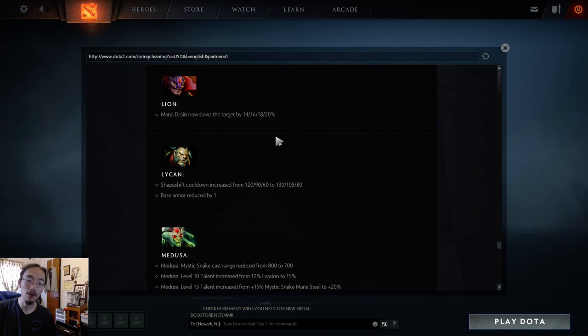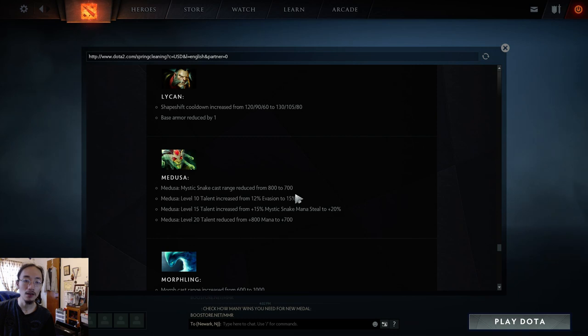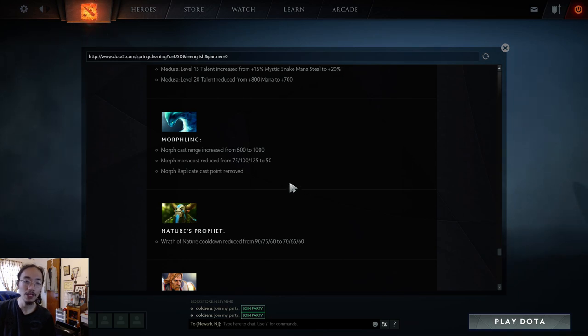Medusa nerfs — her cast range for Mystic Snake is reduced so she can't harass from as far, affecting her laning stage. Her talents are also adjusted: level 10 evasion talent increased, level 15 mana steal increased, but level 20 mana talent nerfed by 100 — that was an overpowered talent and this is the second time it's been nerfed. Morphling's Morph cast range increased and mana cost reduced to 50 at all levels, but the ability feels like garbage regardless. The cast point on Replicate has been removed.